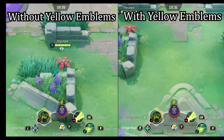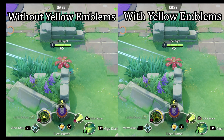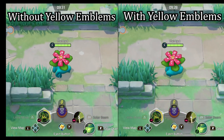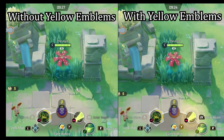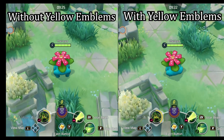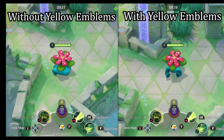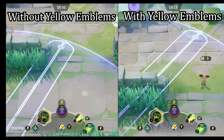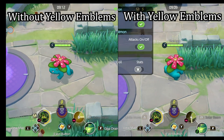Using Venusaur as an example, these emblems come in really useful when you're running from one place to another and not touching farm, so you get that out-of-combat increased speed. On a Pokemon like Venusaur where you get no other passive, you're able to get to an objective about one second faster. In Pokemon Unite, one second can matter quite a bit — it's the difference between securing an objective and not securing it.